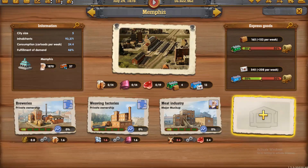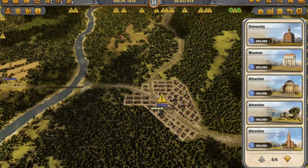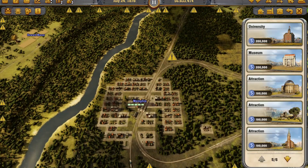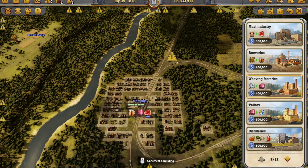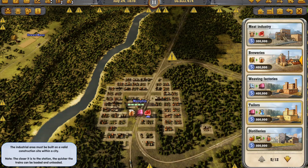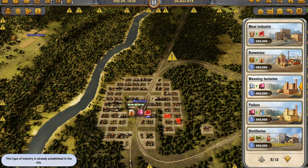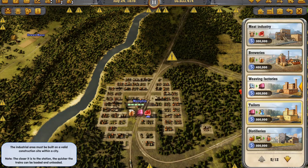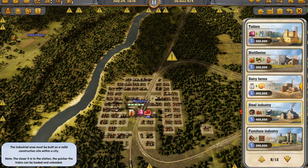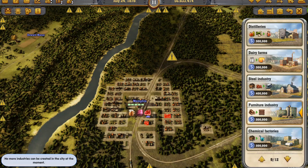Alright, Memphis — let's go to Memphis. Let's try Memphis, where I should have gone the first time. Weaving factory — this type of industry is already established. Meat industry — already established. Brewery — let me guess — yep. What about a weaving factory? Already established. What about a distillery? No more industries. What about a dairy farm? No. What about furniture? No. Memphis — 93,000.